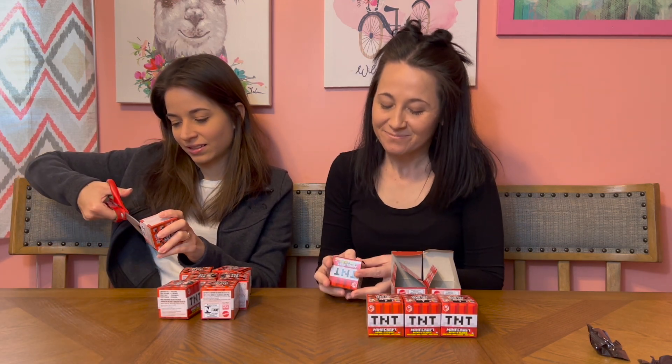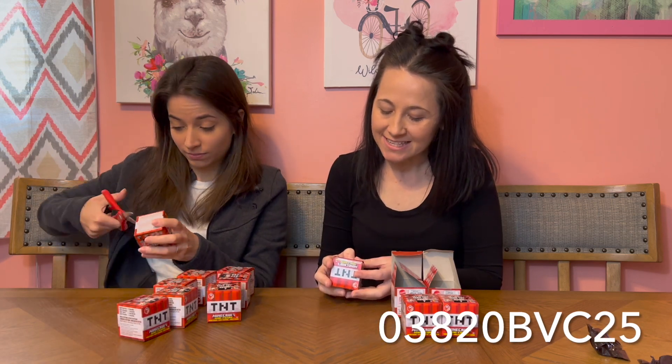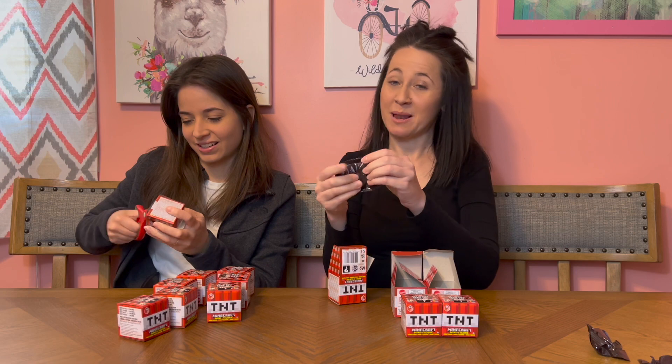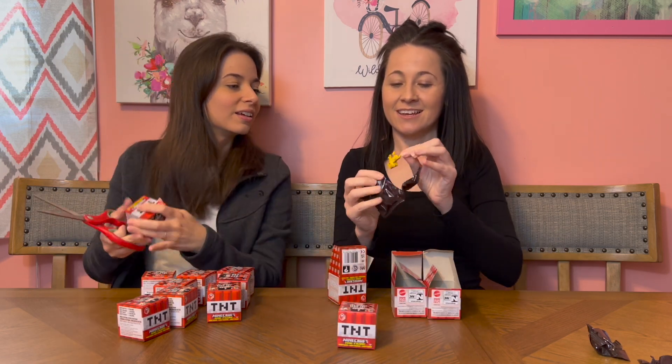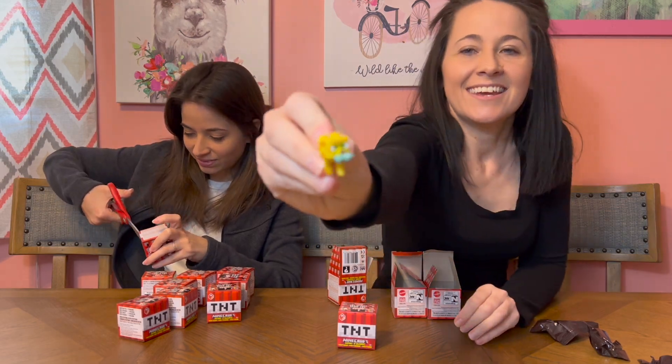Do you want me to do one more? These are just so fun. This code is zero three eight two zero B B C two five — black bag — and it's an ocelot, another little kitty.